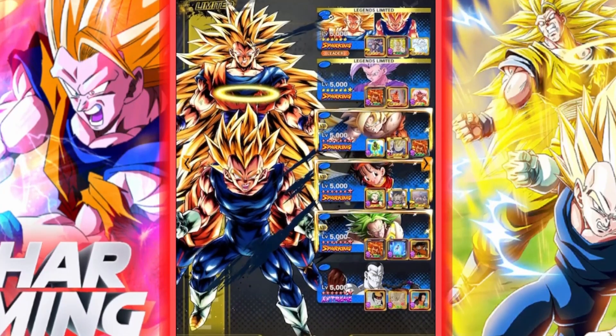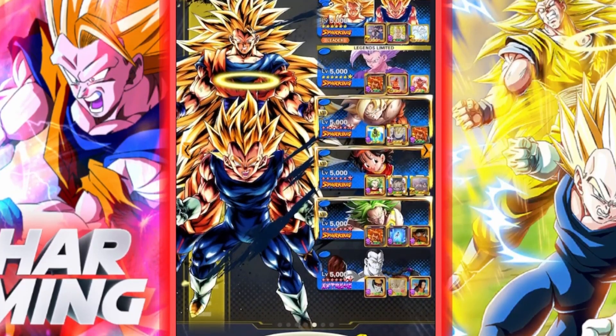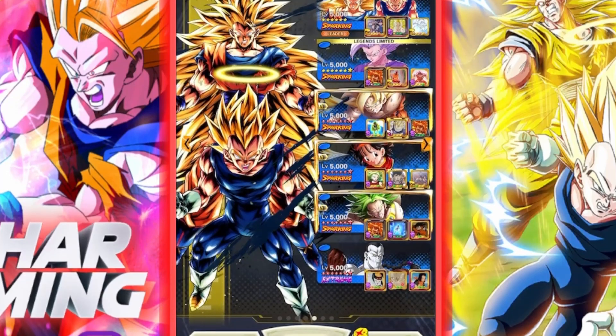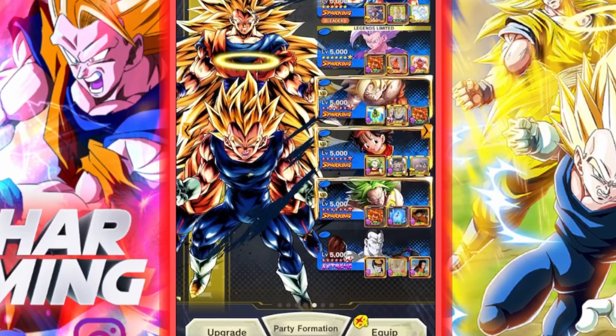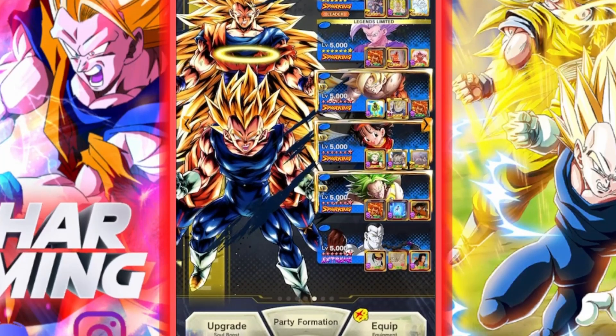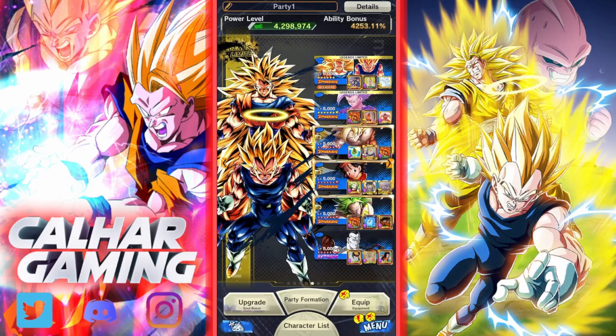The other unit I'm jumping in with is Super Saiyan Goku from the movies. I would have liked to use his endurance, but we don't have two movie battle members, so we won't get that. He's still getting one, two, three Zenkai buffs as well. Then we've got Android 14 at the end because he gets plus 50% to strike attack and defense — not too bad. The rest are just on the bench for Zenkai buffs.